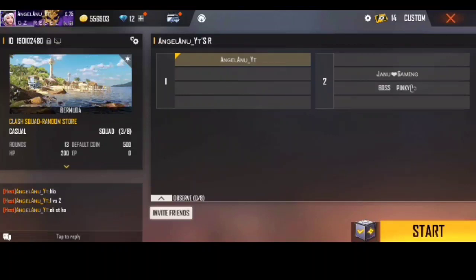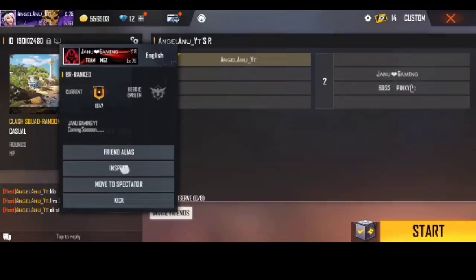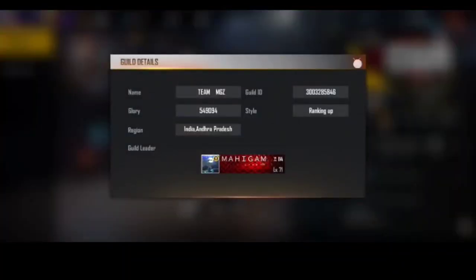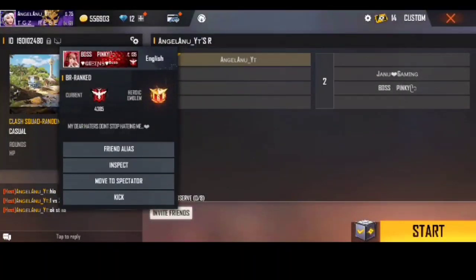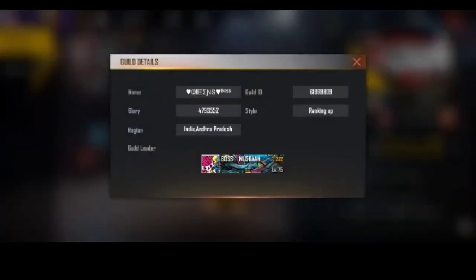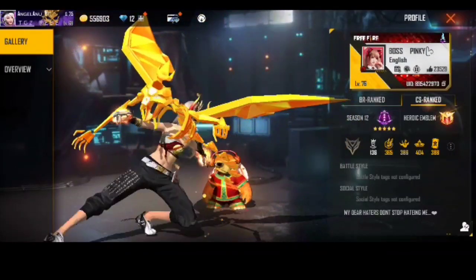So friends, this is a one vs two clutch gameplay. I will check out two members. First one is Janu Kimming, Level 76. Second one is Boss Pink. So two members is a lot and we are going to be a challenge.